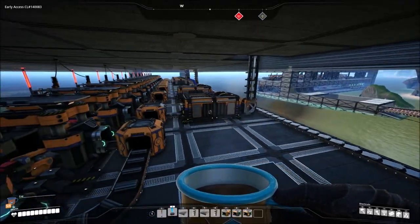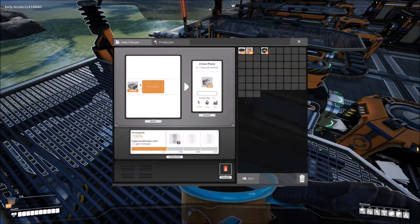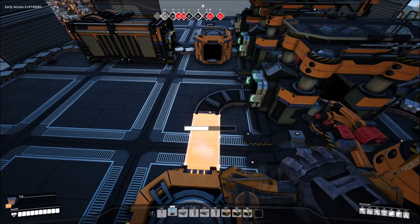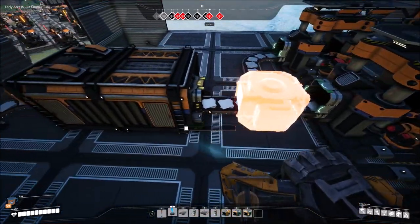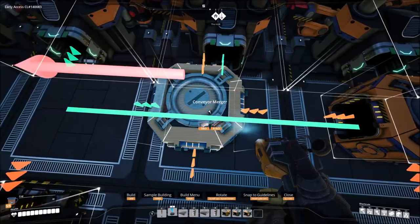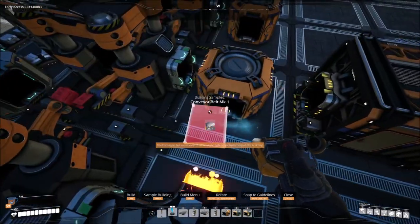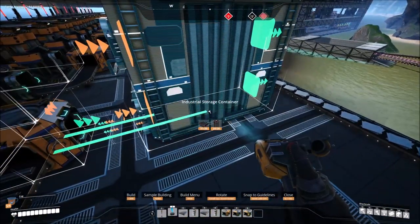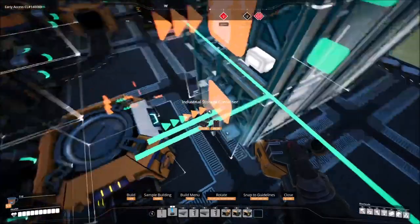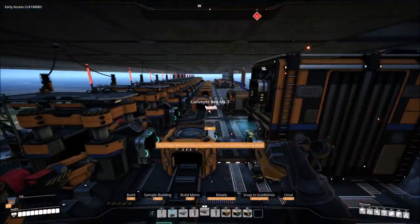On this floor, instead of deleting everything, go through each and every one of them and make sure you choose the proper recipe. We need to make the first five of these into iron plates. Then delete the connecting belt and merger you had previously - don't worry, we'll be putting it back in a second - and basically just connect these two. Then go into the industrial storage, make sure it lines up perfectly with the white line, and hook these all up.